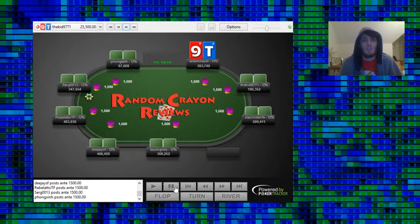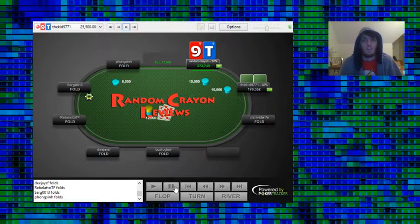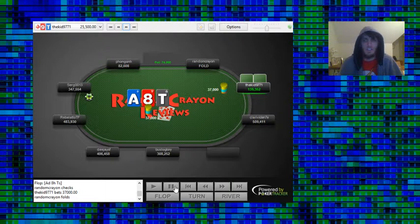We have 9-10 offsuit in the BB facing an open limp from UTG. We check and get an Ace-8-10 rainbow board. We decided to fold into the pot-sized bet. Whenever players go full pot, they usually have it — here that would be an ace, some kind of decent top pair hand like Ace-King, Ace-Queen, or Ace-Jack that decided to limp pre. So we muck our middle pair and make it easier to play in general.